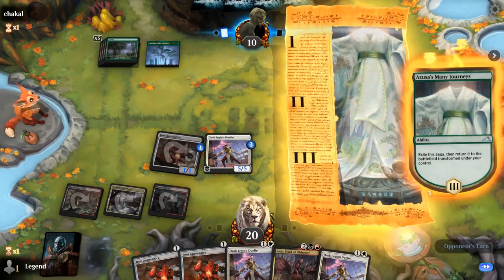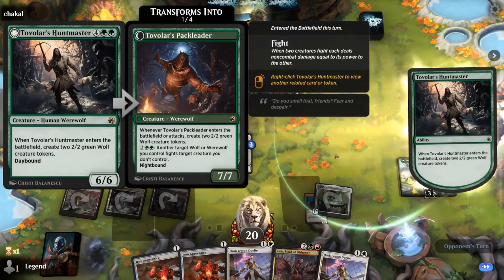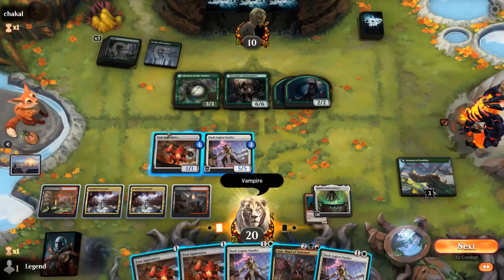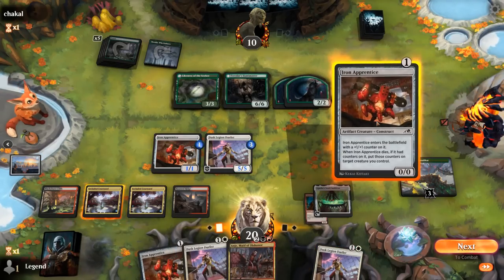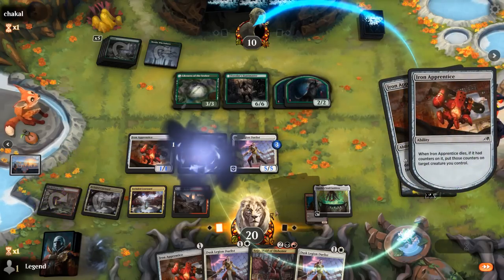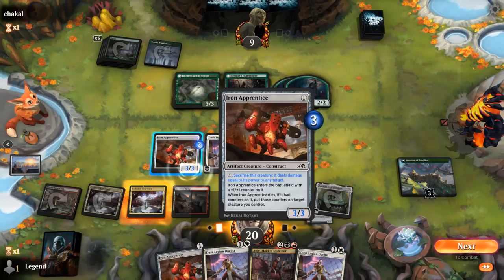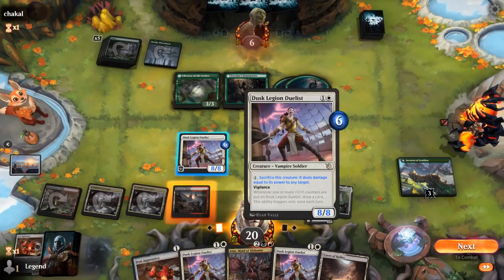If we get to untap our Apprentice, it's also quite nice to sacrifice here. Hopefully Cauldron survives Huntmaster. Now we don't really need to attack with our creatures to win the game. Opponent is at 9. Sacrifice Apprentice, counter goes on Duelist to draw a card, or we could put the counter on the other Apprentice. Then use Cauldron — counter here, sacrifice for 3 damage, move on to the Duelist, and then sacrifice for another 8, which will get the job done.